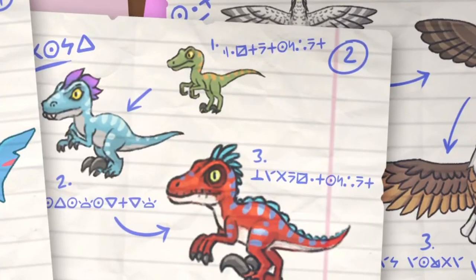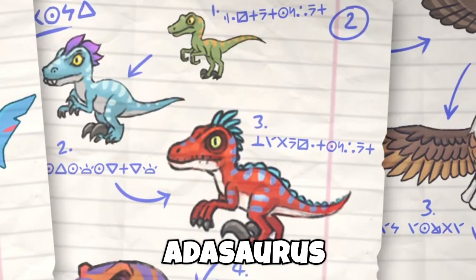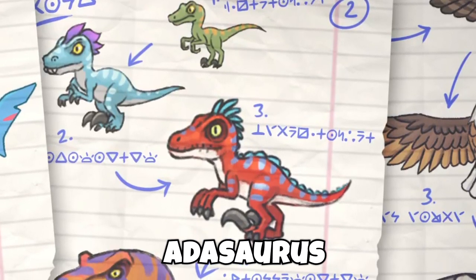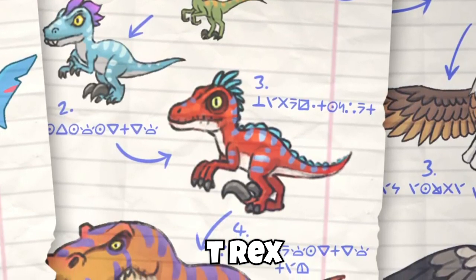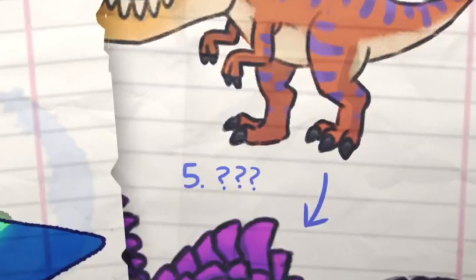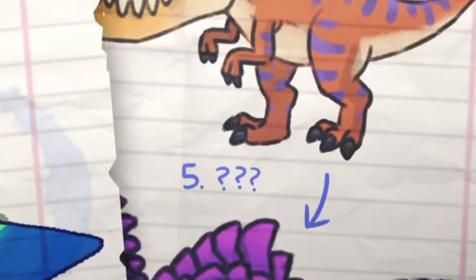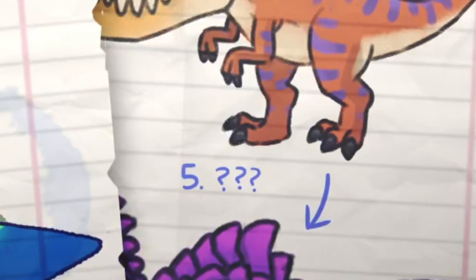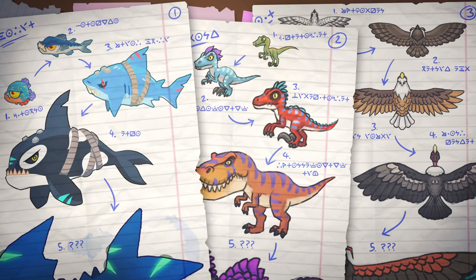Moving to page 2, which translates to 'land.' Translating the entries: tier 1 is Microraptor, tier 2 is Atasaurus, tier 3 is Velociraptor, and tier 4 is Tyrannosaurus Rex. The tier 5 is unknown, but it has purple scales. That makes you curious whether these tier 5s are real species or fictional ones, because I don't recall any dinosaur bigger than a T-Rex being purple, nor a water creature bigger than an orca that looks like that.